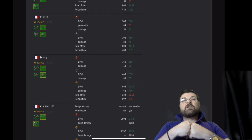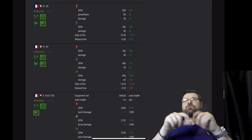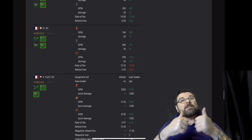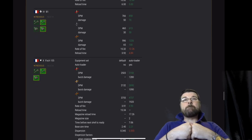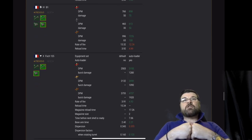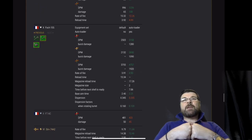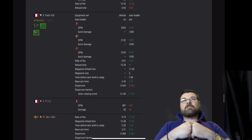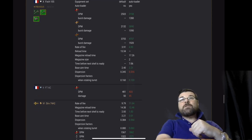AMX 38 — DPM on its AP buffed, penetration and damage nerfed, rate of fire and reload time buffed. D2 — DPM on AP and damage buffed, penetration nerfed, APCR damage and DPM buffed, rate of fire buffed, reload time buffed. B1 — damage and DPM across AP and APCR buffed, DPM and damage on HE buffed, but rate of fire and reload time nerfed.